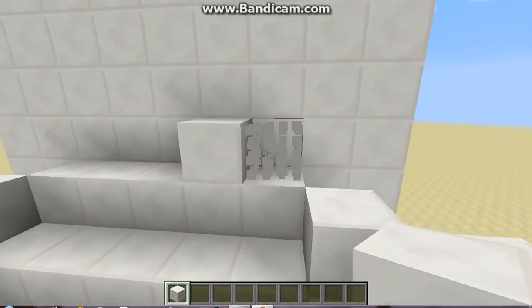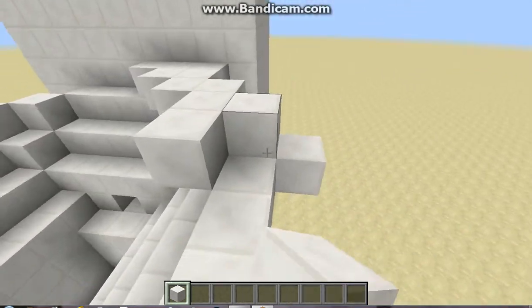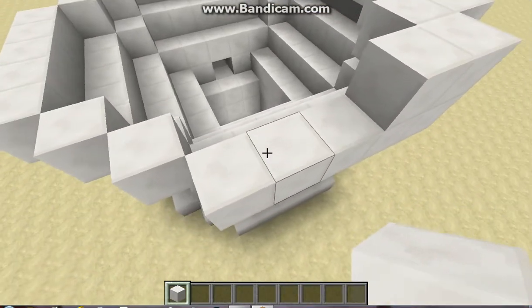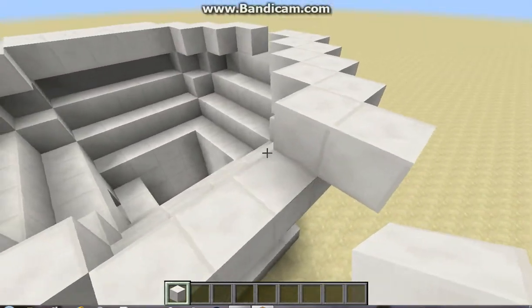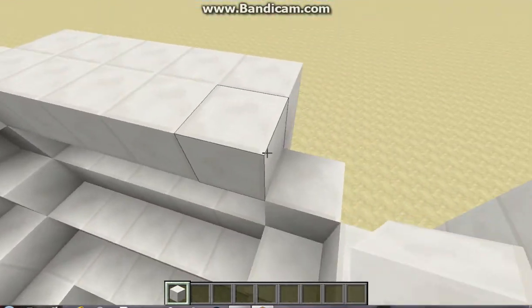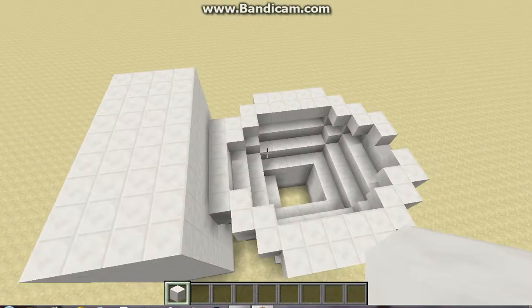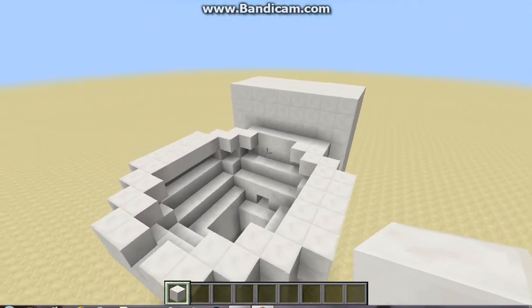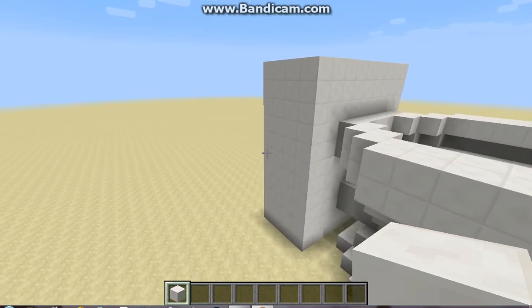So now we just need to do the lid for the toilet. Just like this. And there we go — we have our toilet. Now obviously I need to raise this up a little bit, and at this point you just tweak it to fine tune it how you want it. But this is basically it, so thanks for watching. If you like it, like it and subscribe — it really helps out my channel. Thank you, bye.